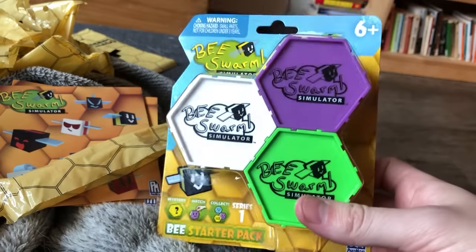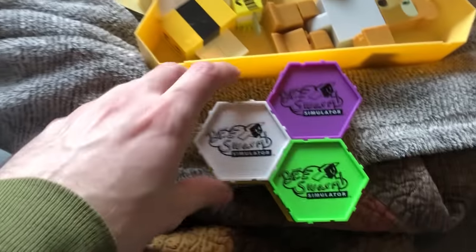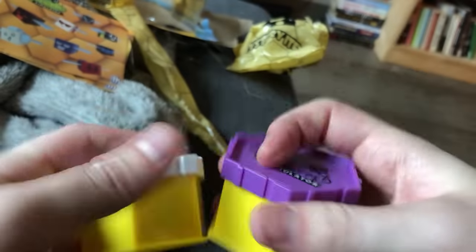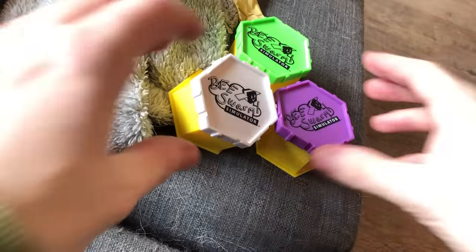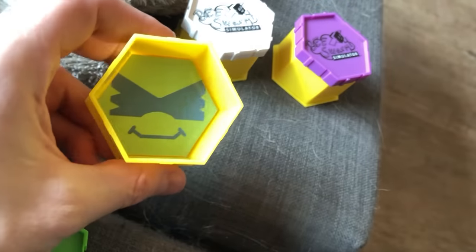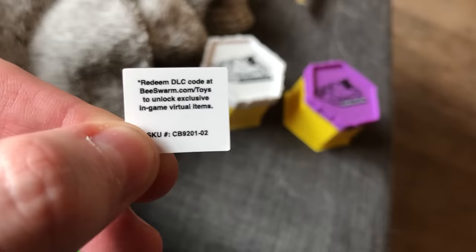It's time to open the expansion pack. So here's what it looks like — the lighting is trash. Just rip this open. Oh, we get these three honeycombs. No idea what to expect in each one. We're gonna start with the green one. Oh look, they just separate. Now we got the three honeycombs separated. And the green one contains a cobalt bee. Oh look, another DLC code, and it's got this sticker that you put on the inside of the honeycomb so your bee can just hang out. I got another DLC code on the back — redeem at beeswarm.com slash toys.